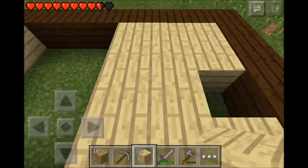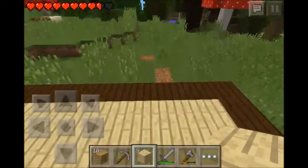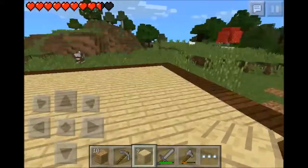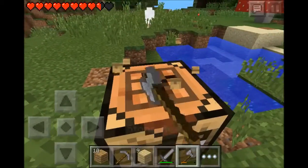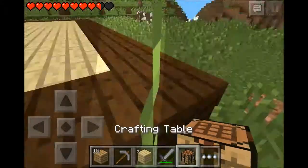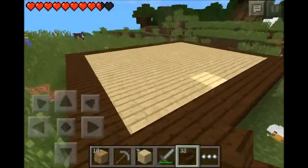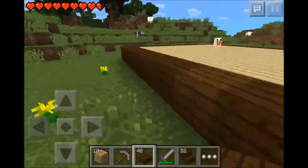All right. Eight times ten — eighty. So there should be 80 birch in here. Where did my crafting table go? Oh, here it is. Let's move it closer. I'm using my axe. It's stuck in a hole. Let's go. Put it about right there. This is how we make the house — the Daltony Bob style.